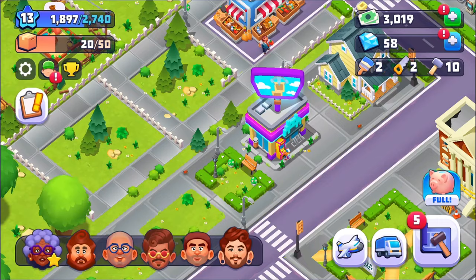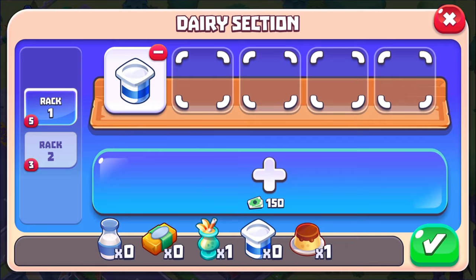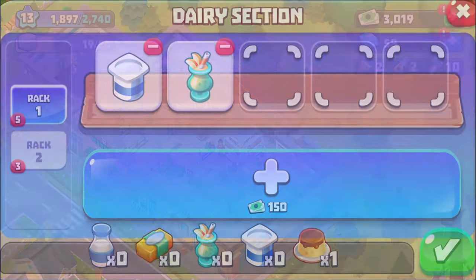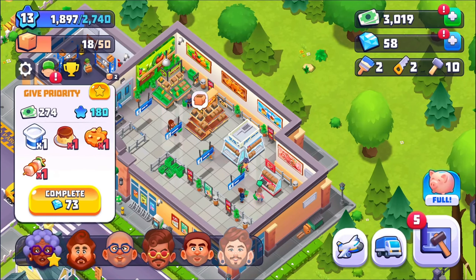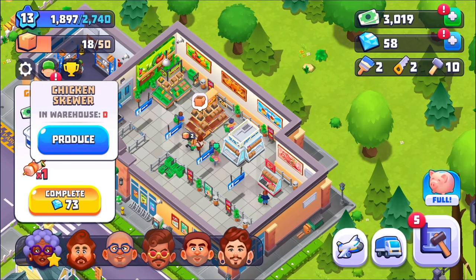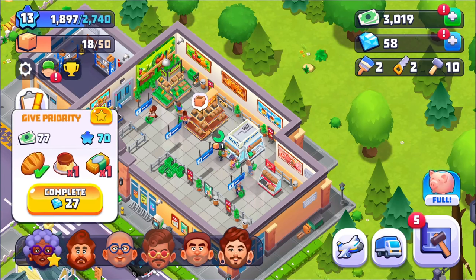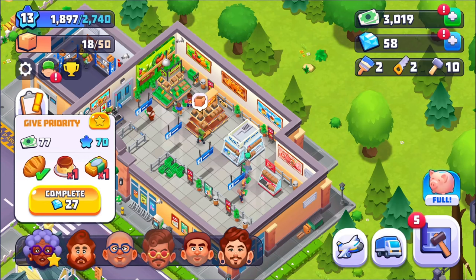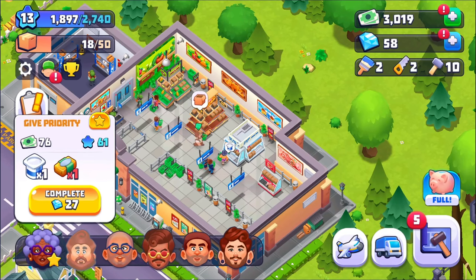Oh, that reminds me — I never actually got you your stuff. Where is the yogurt? And the smoothie. I should be able to get stuff from her now. Yeah, this is a lot of money here and this is great, but I don't have the meat place yet so there's nothing I can do about that. And that one — I'm out of yogurt.